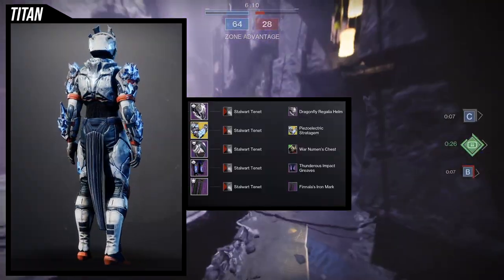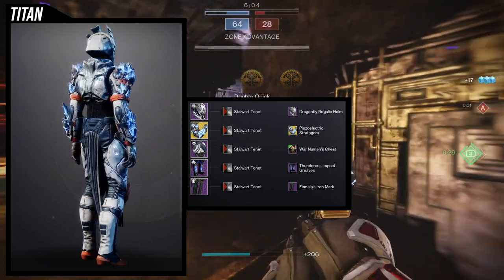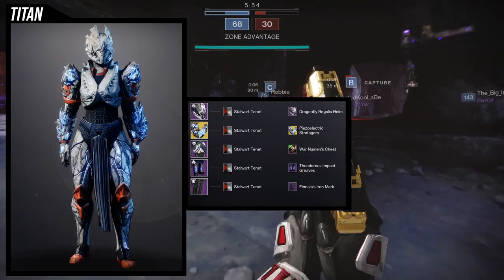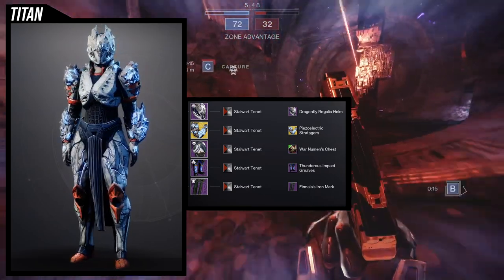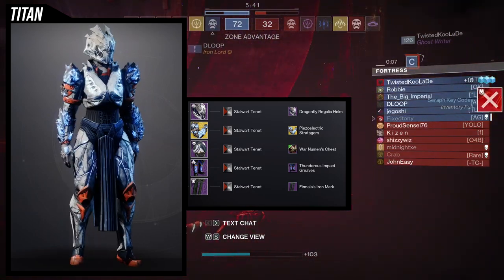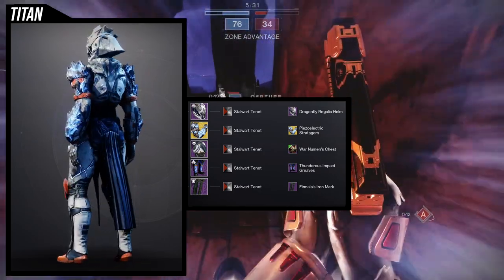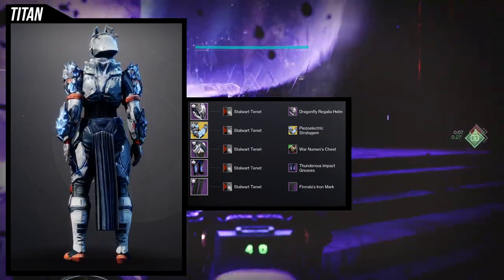For the boots set, I actually really liked this one. We're using the Piezo Electric Stratagem ornament for the No Backup Plans exotic, and they look really cool — the arms actually change color based on what subclass you're wearing, so you can use this on arc, though it's not as strong as on void. The helmet is the Dragonfly Regalia helm, which is surprisingly really good with this set, especially combined with the War Newman's chest piece — it looks wild. The Thunderous Impact Greaves are obviously what we're using, and then the Finale Iron Mark just to keep it from being too over the top.